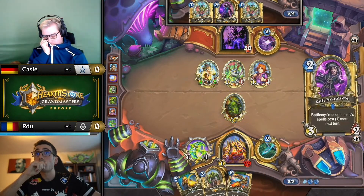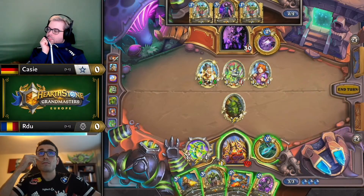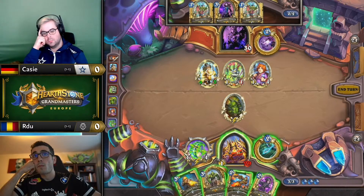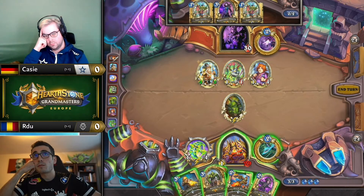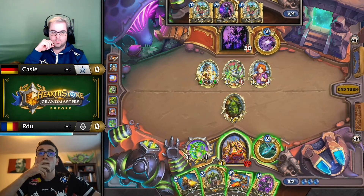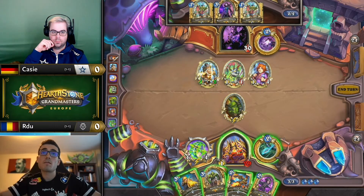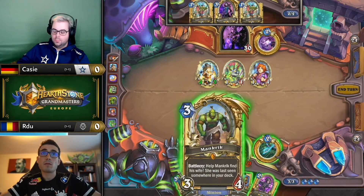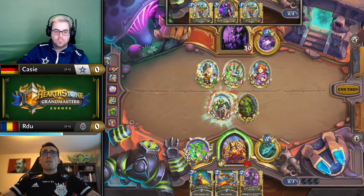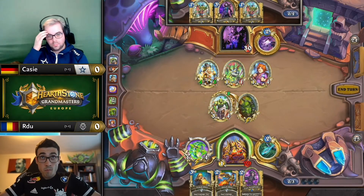He got it replaced with aim shot, which is if anything a little bit worse in the matchup. Casey had the nutso gandling hand on coin with a desk imp already and threw away the gandling — same mentality, knowing he's up against the other most aggressive deck in the format. He was looking to seize board fast and early and never let go of it.